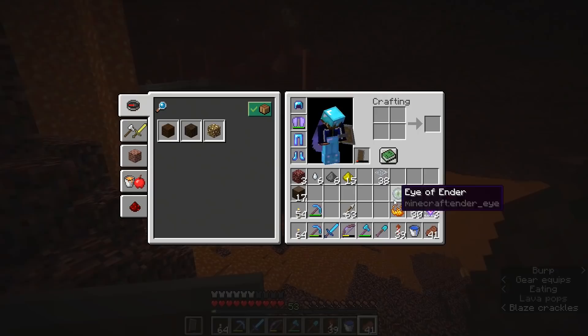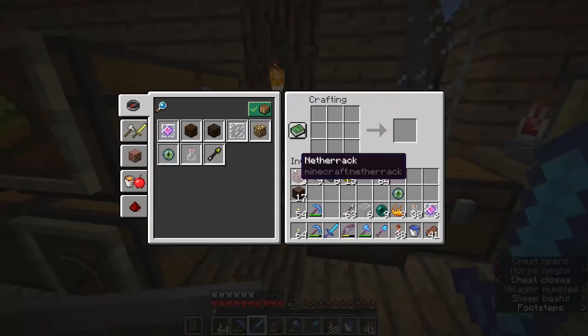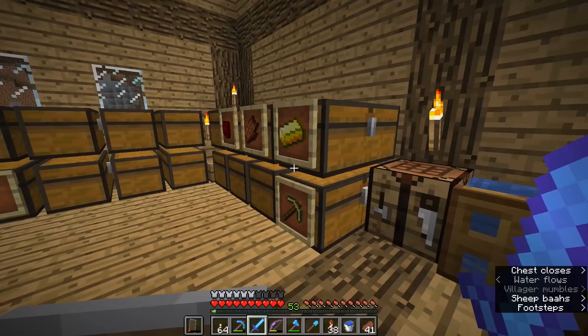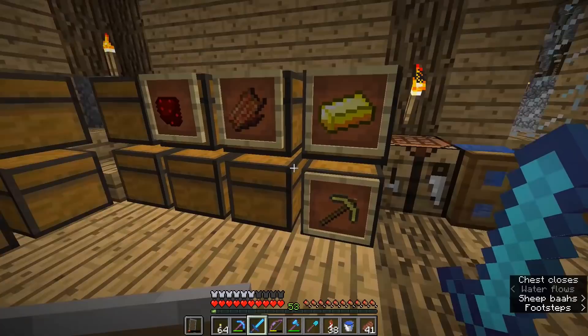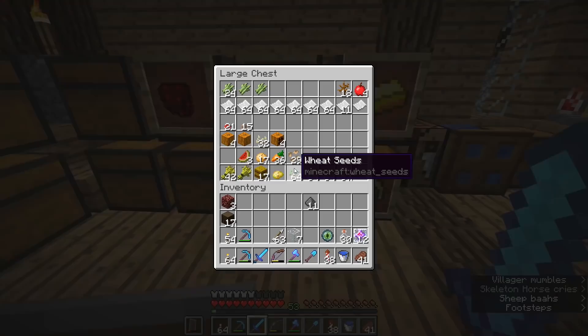We managed to get three ghast tears from that looting sword kill as well, which means we now have six ghast tears — enough to make an awful lot of end crystals. I'm going to try and make as many end crystals as I possibly can. We could probably manage one more, but that is 12 end crystals, which is going to be enough to respawn the dragon three times. The dragon can be respawned with fewer crystals, but technically you're supposed to do it with four. So I'm going to take four into the End.